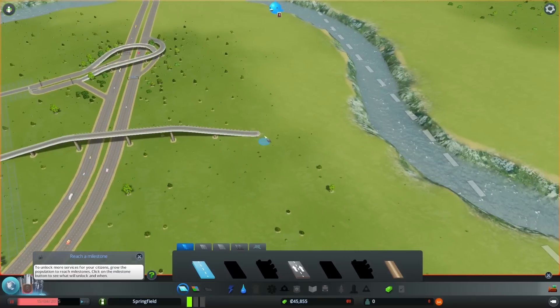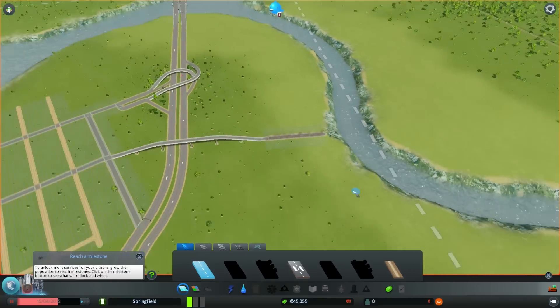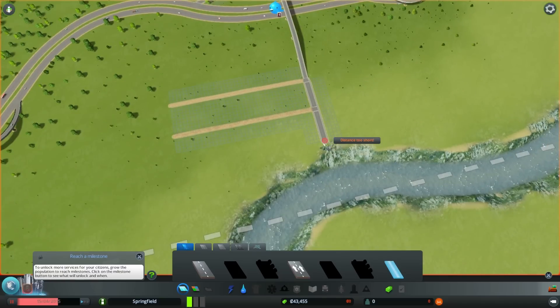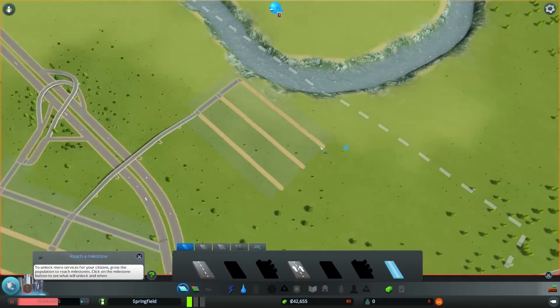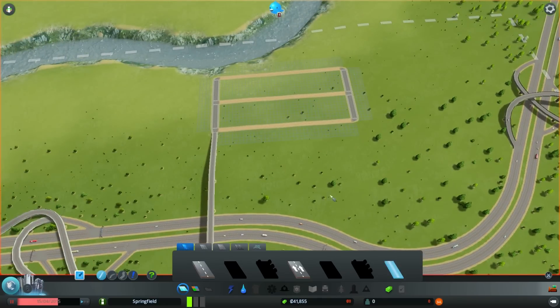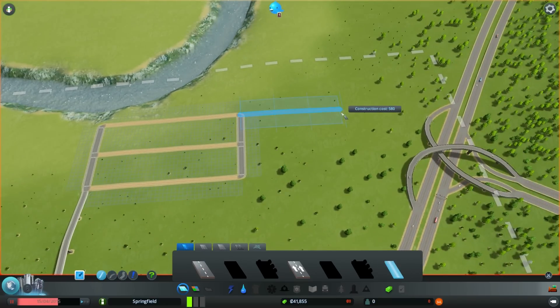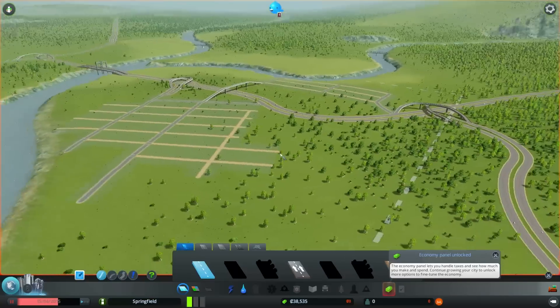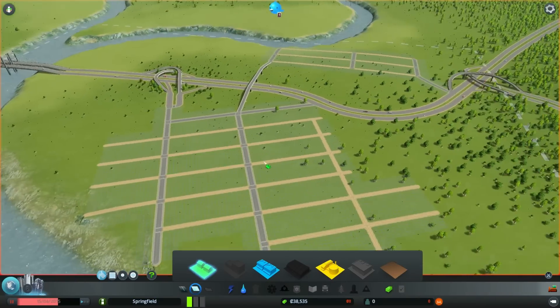Let's add some grids for the industrial side. We're going to move industry away from the water eventually, but for now we could turn this into a little port area where we can have ships come in and do their thing. We can make one more block and then connect this up here. Now we've got this little grid — nothing too fancy.